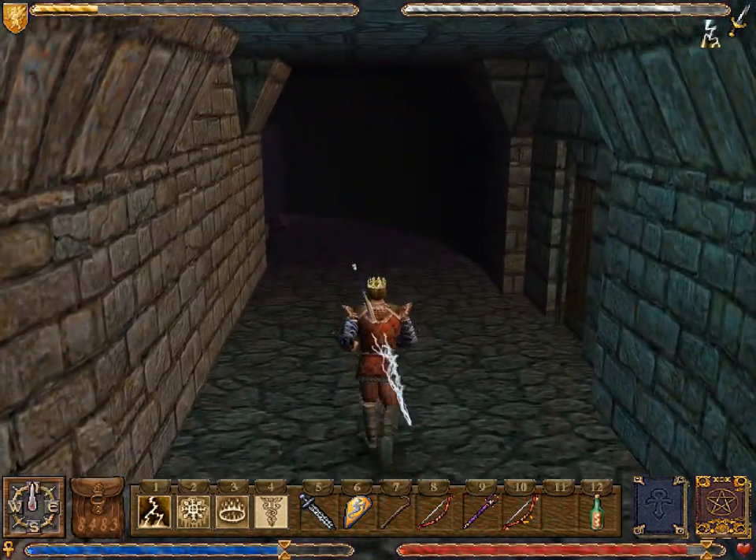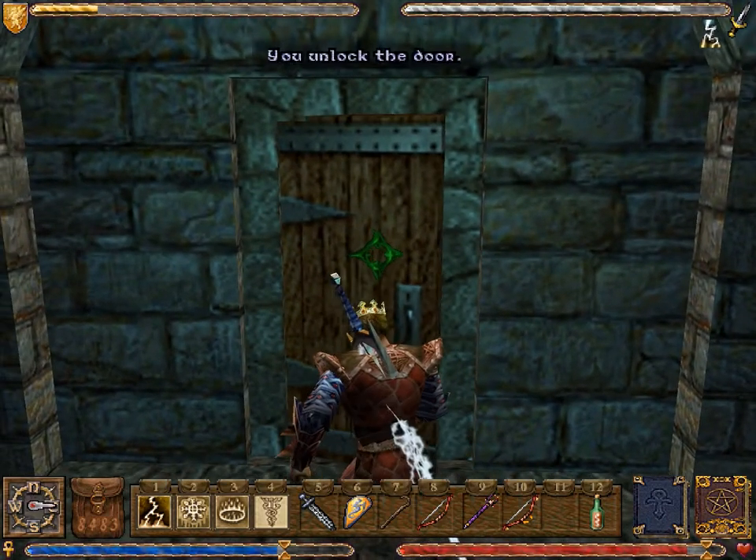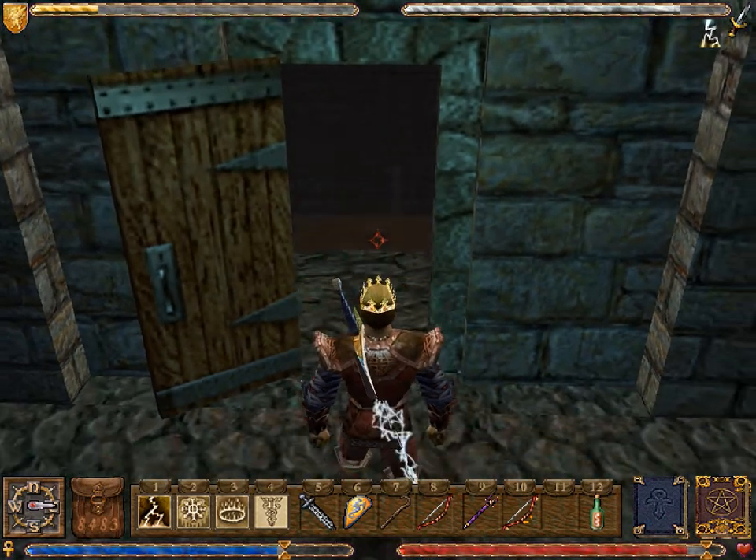Everything seems pretty safe now. No way to go except through this door, which we've unlocked by using the gold key found in the chest.